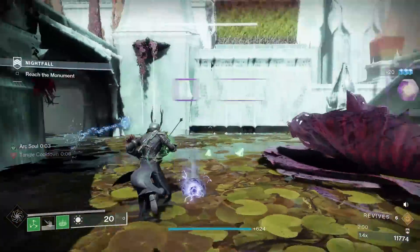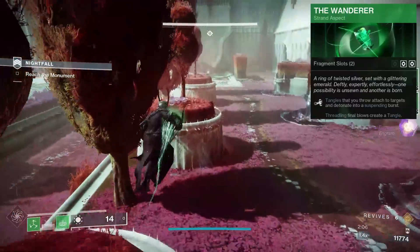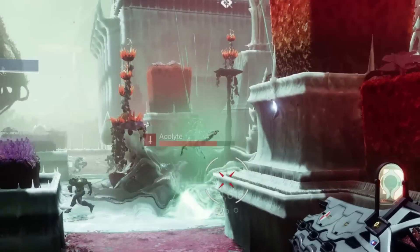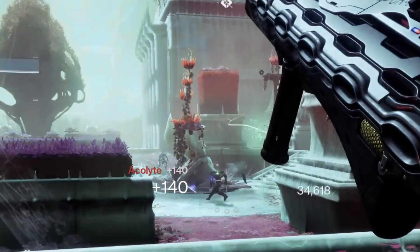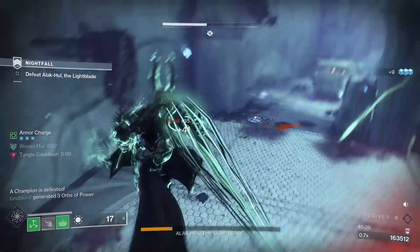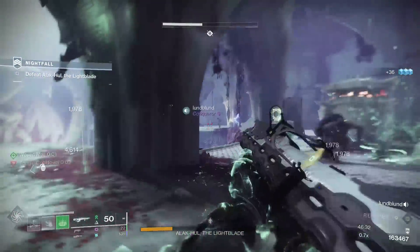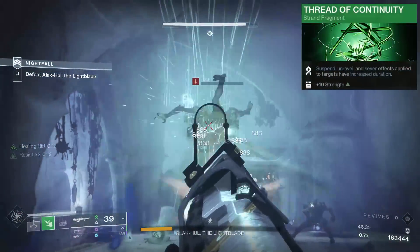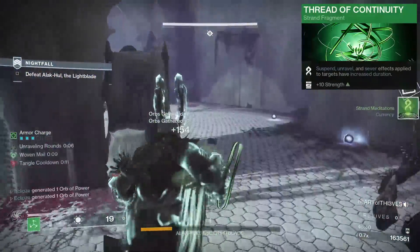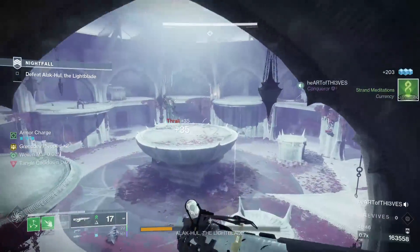The shackle grenade isn't the only way we can suspend targets. Taking the aspect The Wanderer will give us a third option — tangles that you throw attach to targets and detonate into a suspending burst. Tangles are those green glowing orbs created after killing a target affected by any strand debuff; this can only happen once every 15 seconds. Simply pick up the tangle and throw it at the next add pack or priority target. We also take the fragment Thread of Continuity, which increases the duration of all strand effects — suspend, unravel, and sever — by 50%, raising the time suspended from 8 seconds to 12 seconds. Every added second of crowd control will matter.